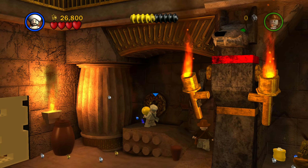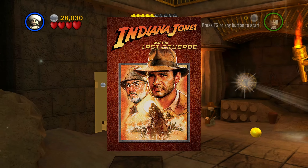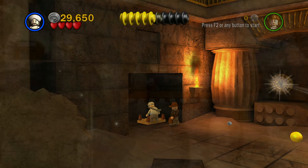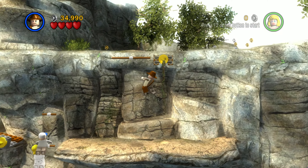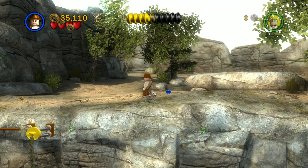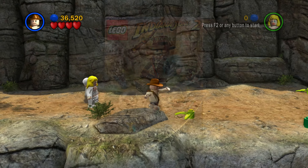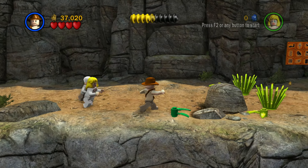Lego Indiana Jones covers the original Indy trilogy: Raiders of the Lost Ark, Temple of Doom, and The Last Crusade. Of course there is nothing wrong with this at first, as we are talking about some of the greatest action adventure movies ever made. However, Lego Indiana Jones was released in June 2008, while Kingdom of the Crystal Skull came out only a couple of weeks earlier. Kingdom doesn't appear in this game, but was included in Lego Indiana Jones 2, which came out in 2009. To me this just looks like an attempt to cash in twice, and as you can probably guess, I don't like it a single bit.